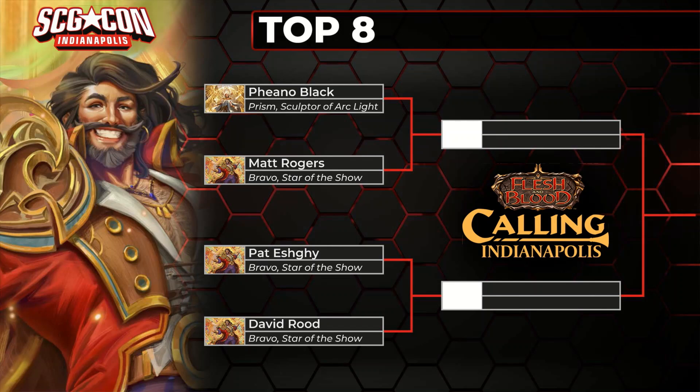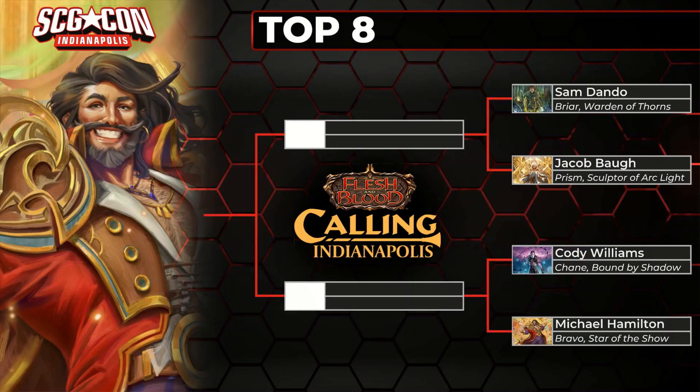Speaking of Bravo, we've got a mirror match down at the bottom — that's Pat versus David, or D-Rude as we've been calling him. Toronto's own D-Rude, somebody who knocked me out of my very first ProQuest top eight. And a friend of mine, Jacob Ball, making top eight — he made top eight of U.S. Nationals as well with Prism, but he's not very happy about who and what he's playing here in the top eight.